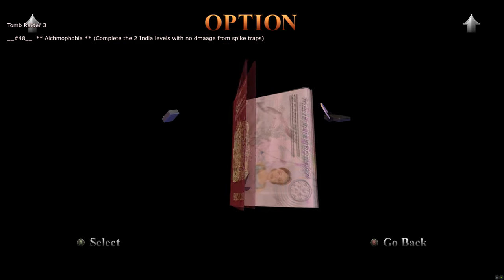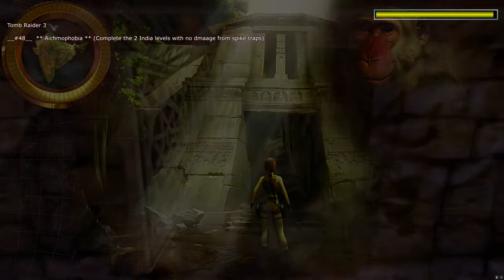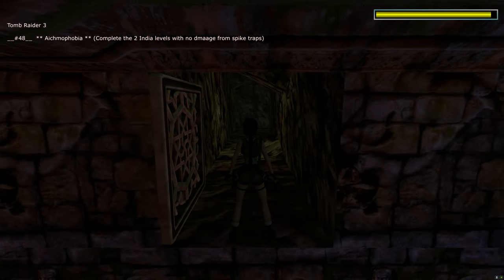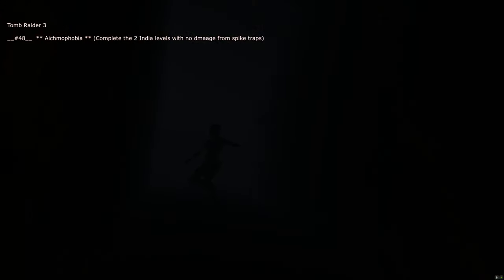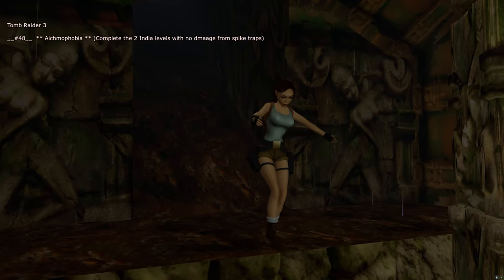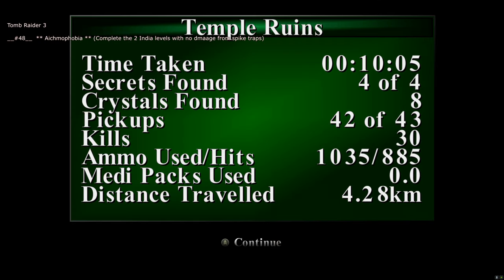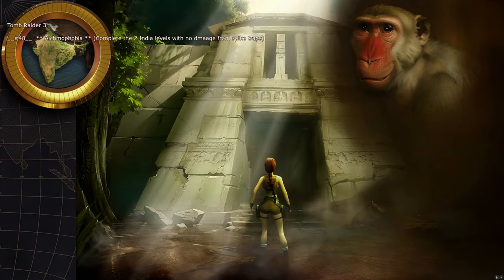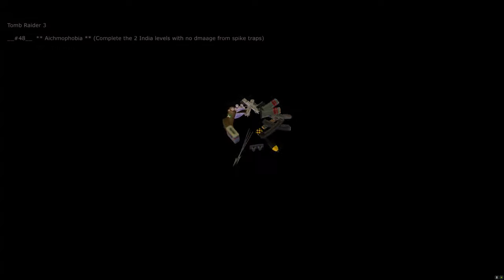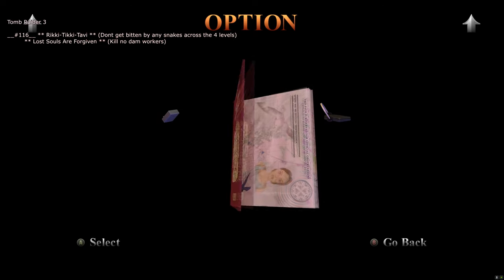Slot 48 is for completing two India levels without any damage from spike traps. Just run forwards — I took some poison damage but that doesn't matter. That gives you the 'Ichthyophobia' trophy for completing two India levels with no damage from spike traps.